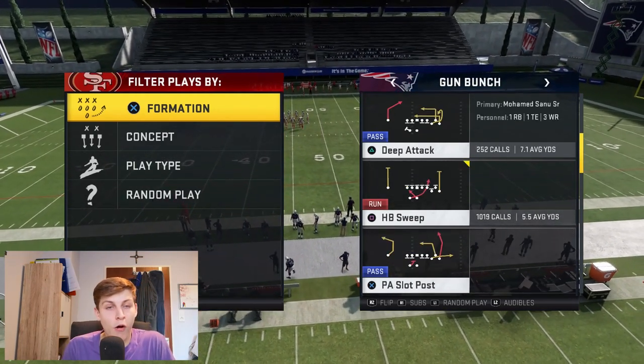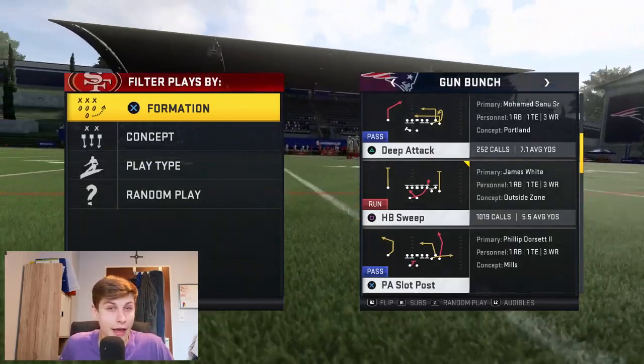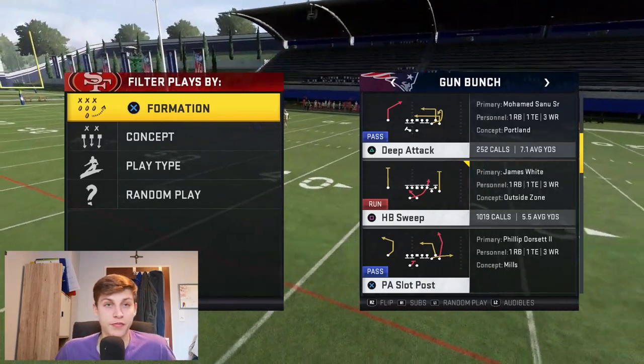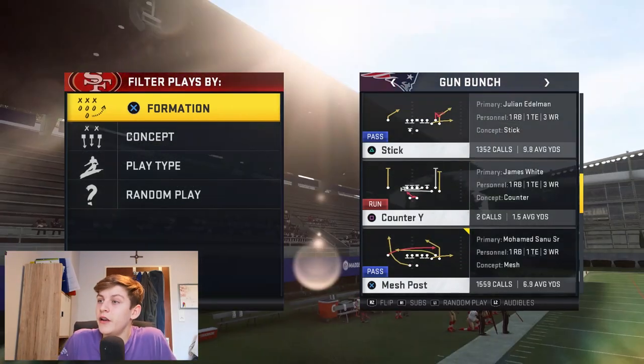Halfback Sweep — I'm not going to go over it in detail, but it's a really good run play. It absolutely demolishes big nickel 1-for-6. Trust me, it works — run it and use it.